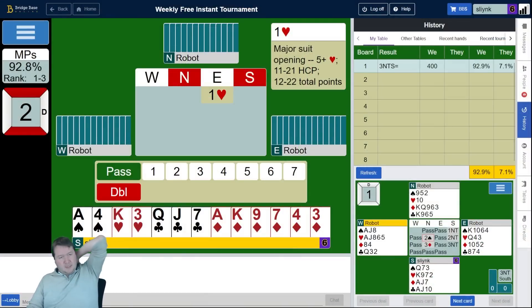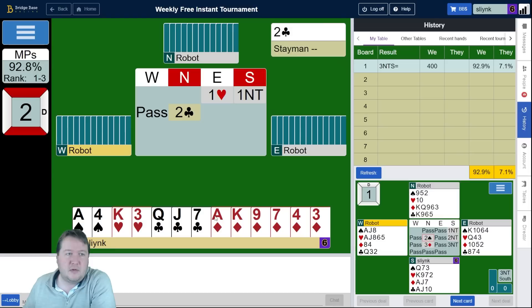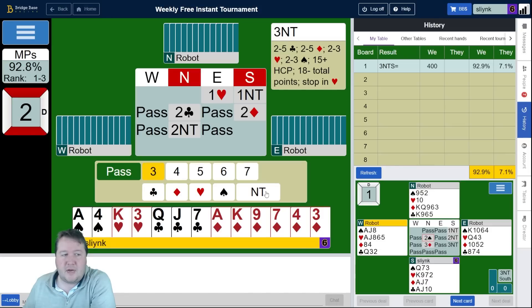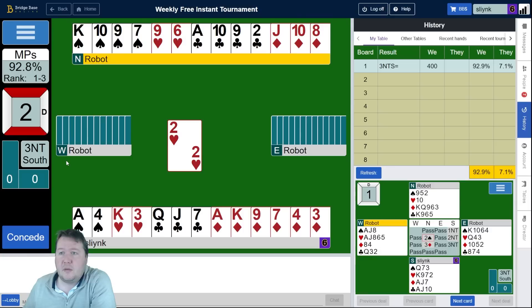Board number two and east opens a heart. I've got a 17 count. My choice is I could bid two diamonds, I could double and then bid diamonds, or I could just treat this as balanced and bid one no trump. I'm pretty tempted by just bidding one no trump. Bidding some number of diamonds is probably a better spot but I really don't know what to do in diamonds — if I bid just two diamonds it's maybe not strong enough, and if I double and bid diamonds maybe it's too strong. So I'll just choose this middle ground and bid one no trump. Partner inviting — I've got a maximum but also a six card suit. Even if I had a 15 count with a six card suit I'd be accepting the invite there.